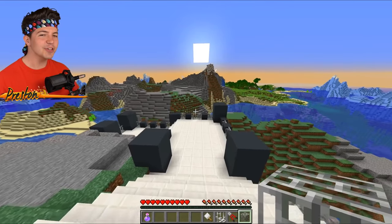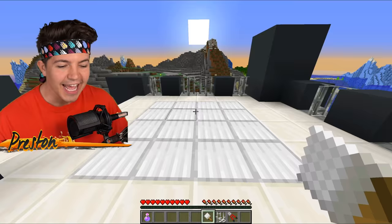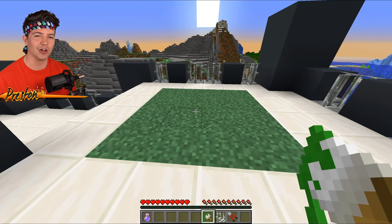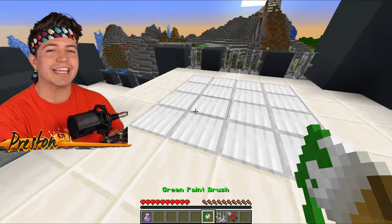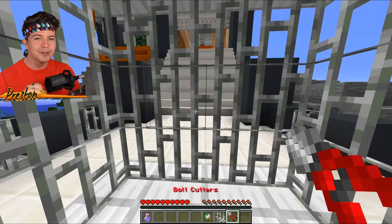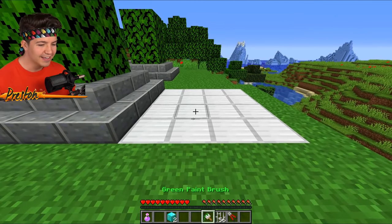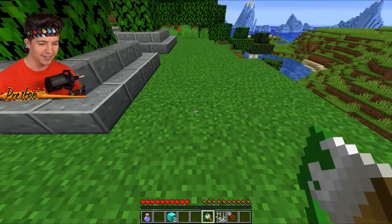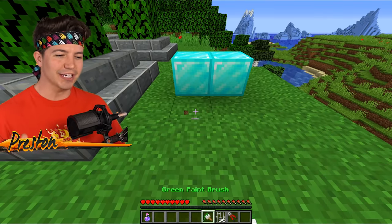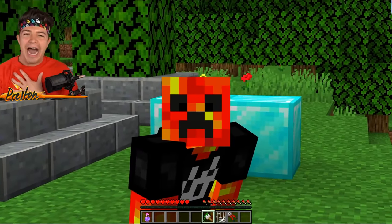The first way we're going to be stealing Sunday's diamonds is by making a special cage, bolt cutters, and a paintbrush. This is no ordinary iron cage — I can place this down wherever I want, and when you place it down the iron bars disappear. Using the paintbrush we made earlier, we can change the color of the cage to look like regular grass. I can even paint the bottom to look like any kind of texture I want. If you walk up into the section — boom, you get caged. The only way to get out is with special bolt cutters, which of course Sunday does not have.